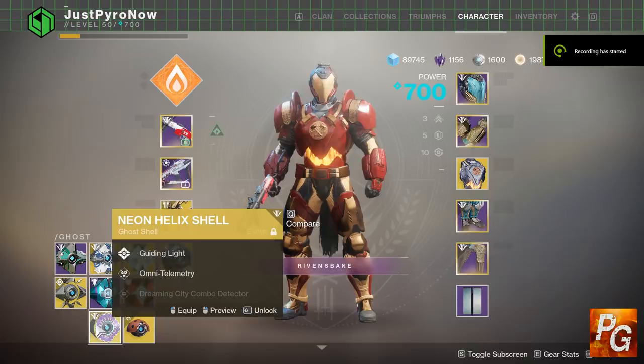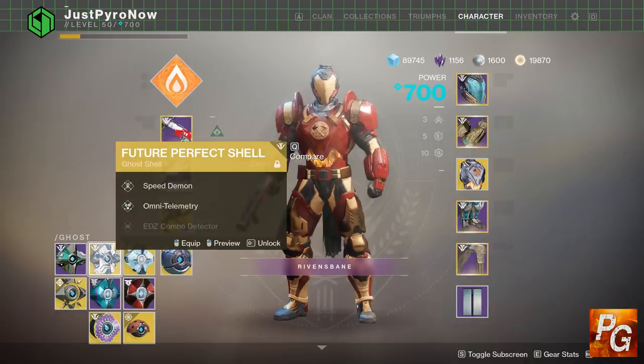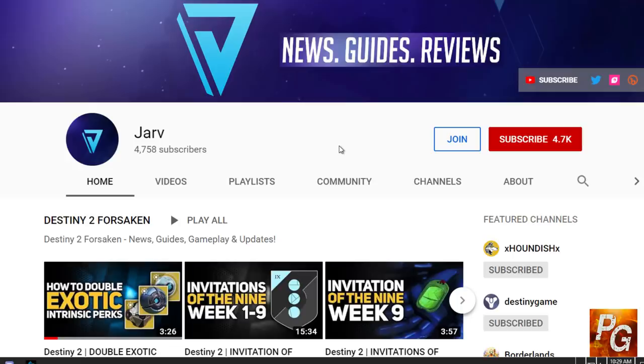Hello everyone and welcome to another PyroGaming video. Let's talk about ghost shells, more specifically the exotic intrinsic perks that come on exotic ghost shells. You've seen Speed Demon, Scion of Mercury, and Guiding Light, but have you seen Speed Demon and Guiding Light together on the same ghost? Well now you have — I recently figured this out and that's what we're going to talk about.